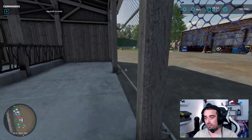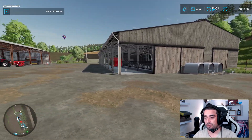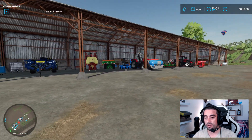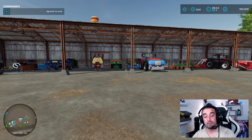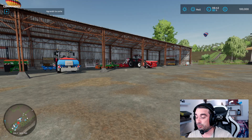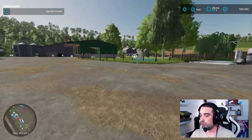Vous avez beaucoup de matériel au démarrage comme vous voyez. Les bâtiments sont relativement jolis — j'aime bien les bâtiments, ils sont vachement bien designés. Bien sûr vous allez commencer avec du matériel un peu partout sur n'importe quel mode. Il n'y a que le petit Valtra où j'y mettrai un défaut parce que c'est une boîte mécanique, mais après chacun ses goûts et ses couleurs.